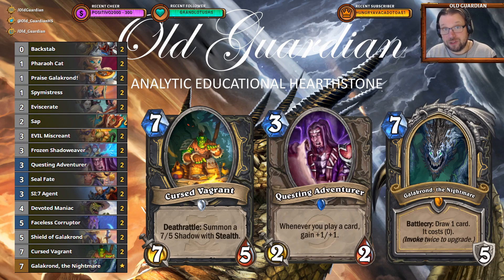Questing Adventurer has long traditions in Rogue. Generating a bunch of lackeys can be useful, you can get some big adventurers going. But an even bigger win condition has actually been the Cursed Vagrant — a 7/7 for 5, Deathrattle summon a 7/5 shadow with stealth. When this bad boy hits the board, opponents will tremble. There are very few decks in the meta that have answers to that. Warrior decks are completely perplexed by it — they just can't really do anything about it. So in warrior matchups, if you've been able to push a little bit of damage and you slam the Cursed Vagrant, that is going to typically end the game.